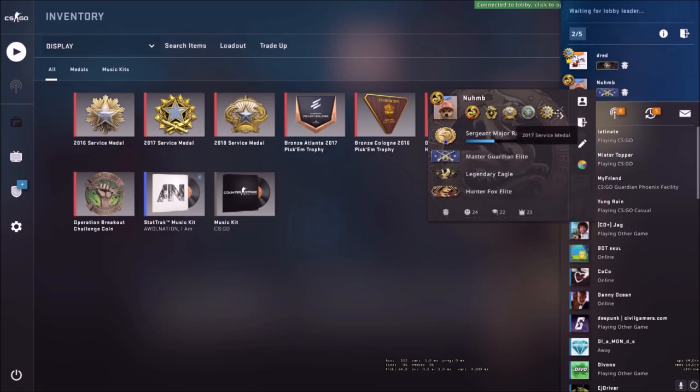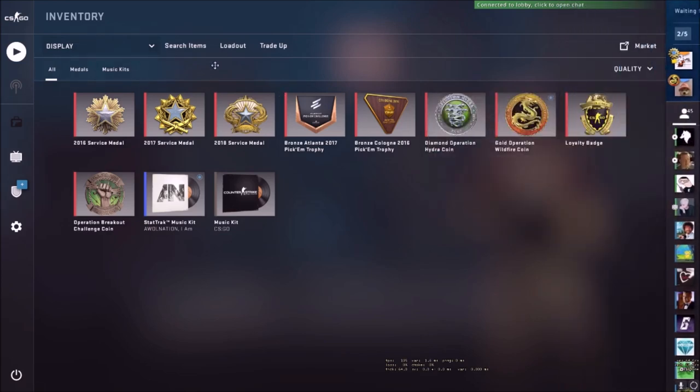Then there's my free Service Medals, and I'm level 20 right now. As you can see, all the pins are out here - I rock blue, it's my favourite. In normal comp I've got nearly 300 wins and I'm MGE, pretty average. Wingman I'm LE, and then Danger Zone and stuff that no one cares about.